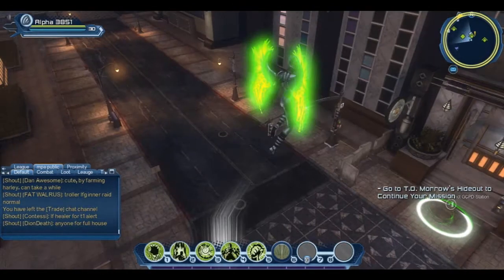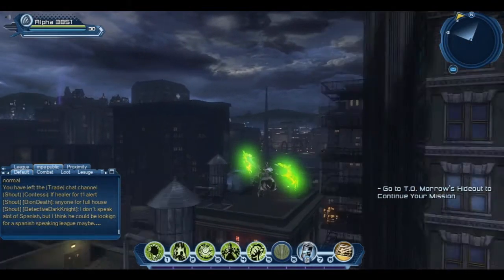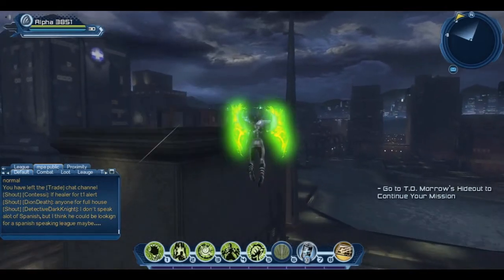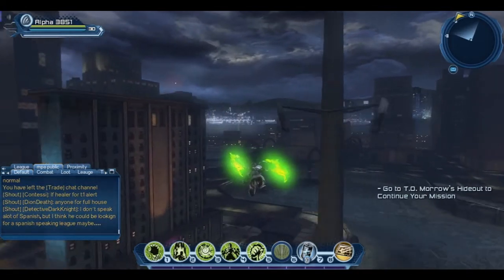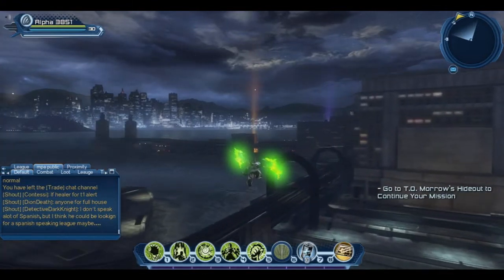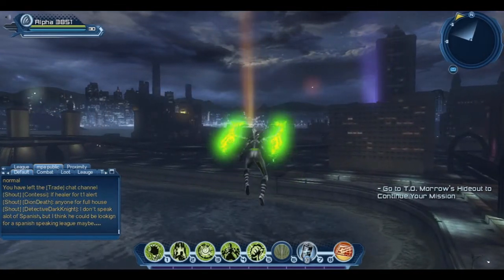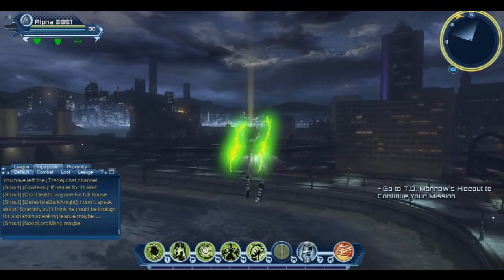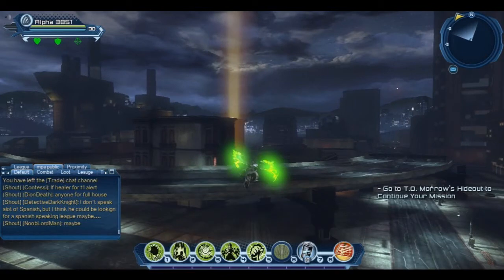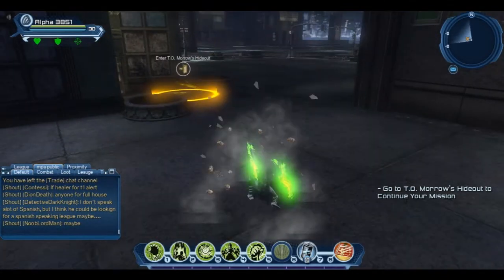All right, we'll go to Morrow's hideout and see what we have to do there. First let's activate the OMAC trinket, because it takes a while — it's really weird to activate — but after that I can just switch to OMAC very quickly.